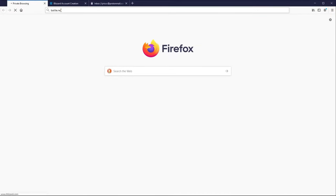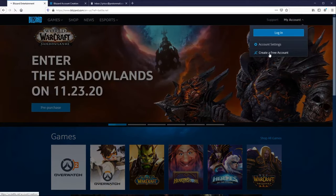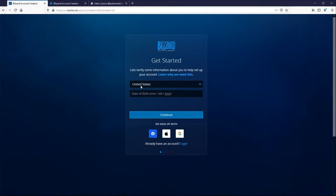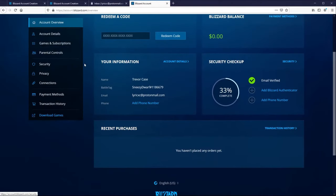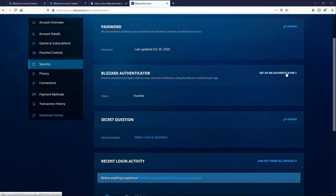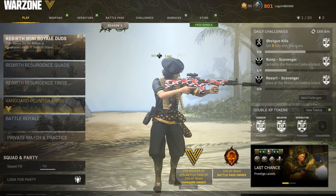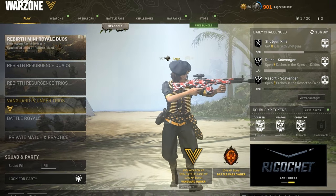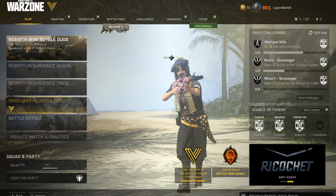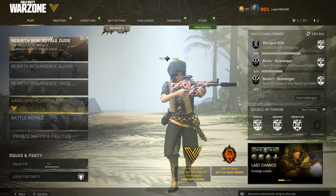First things first, I had to make a brand new Battle.net account because I play on PC and you have to have one to launch the game. I ran into a problem because you need a phone number linked to your account and I already have one active. So I had to go buy a phone number online — it only cost me about 25 cents. Realistically I could do this constantly to make new accounts over and over, but this was just a one-time thing to show you guys.